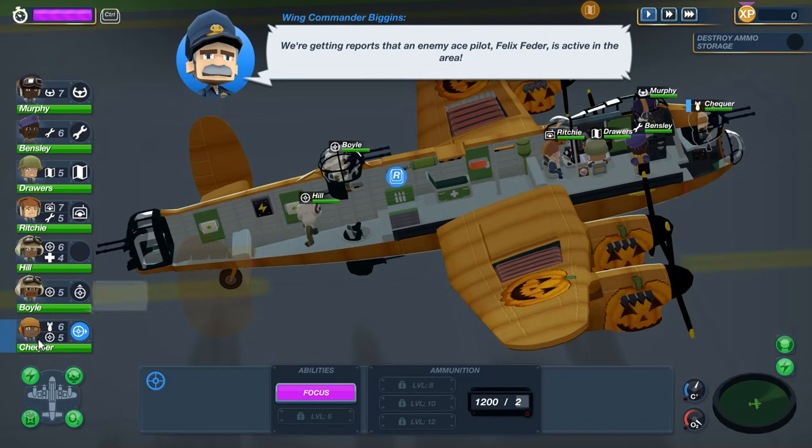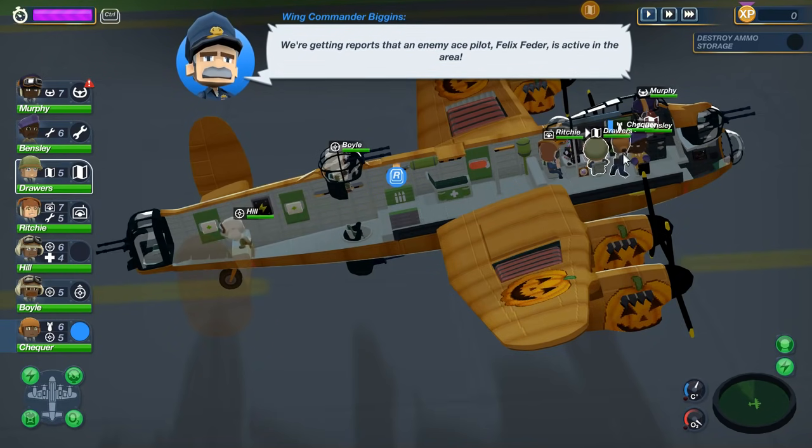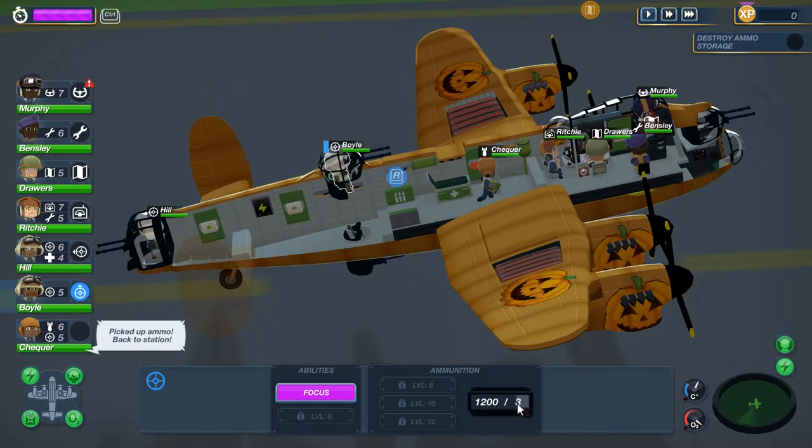Checker, do you not have a flak vest? We're getting reports that an enemy ace, Felix Feta, is active in the area. Man, we haven't given this guy an armored helmet. We have armored this middle section of the fuselage — we've got a lot of stuff like that. Now if you check this out, we have three ammo belts. That should keep these guys in action for a little bit longer.